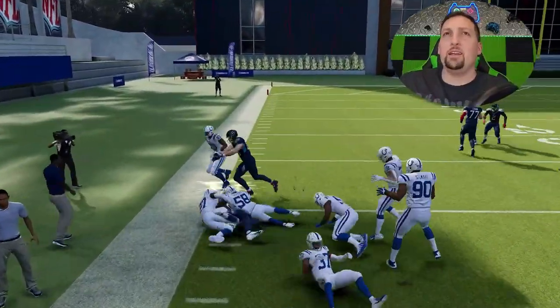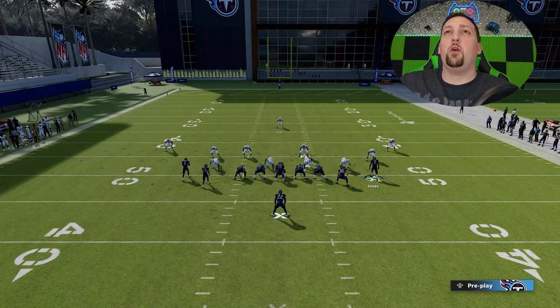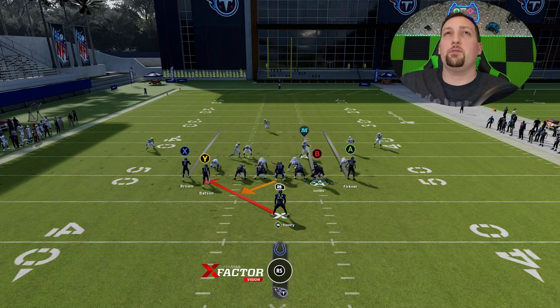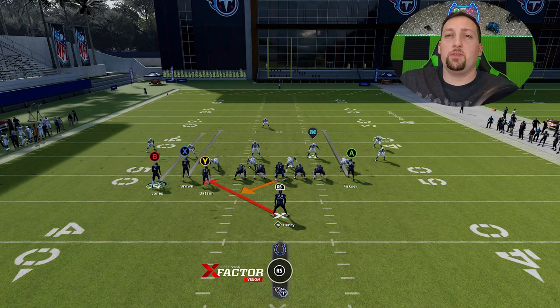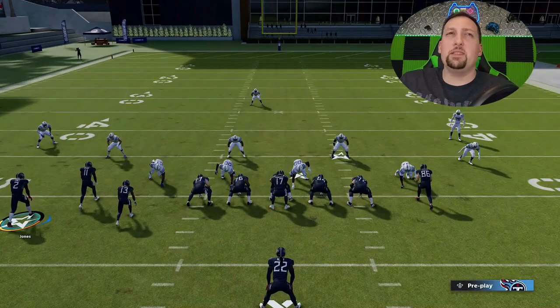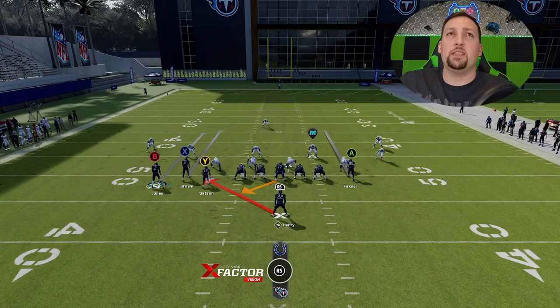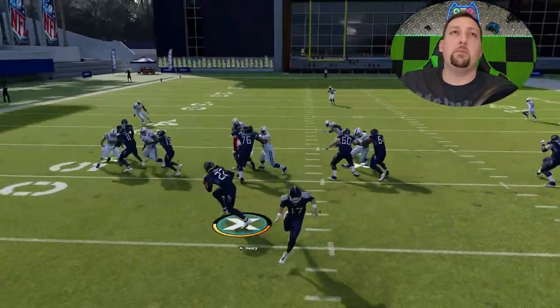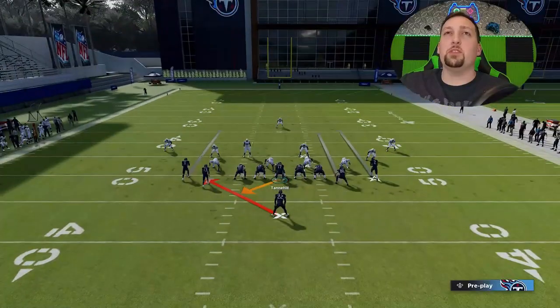You don't have to use the tight end — you could also motion across the receiver — but the tight end does a much better job blocking a cornerback. Motioning across the receiver is the same concept, but you get a better blocking advantage from the tight end. This essentially creates a Single Back Bunch TE look, giving you a lot of extra blocking. Against zone coverages, you can have three blockers to essentially two defenders — a cornerback and a safety. The stretch is always going to be best flipped; you don't have to make the motion, but you'll always have an advantage if you motion across the tight end.